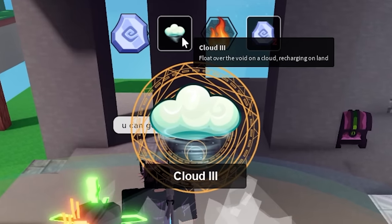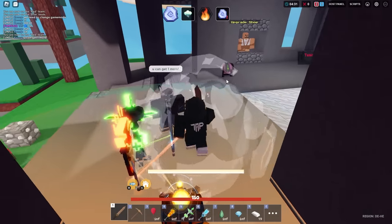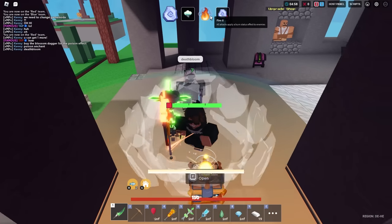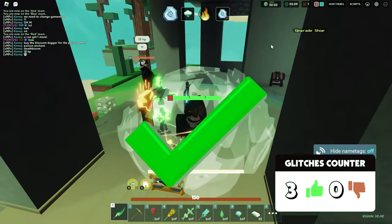I just lost half of them, but I have cloud now. So I am definitely not dying. He said you can get one more — buy the blossom dagger for the poison effect or enchants. And I just hit him and he's dying. It's too OP. All right, glitch confirmed.